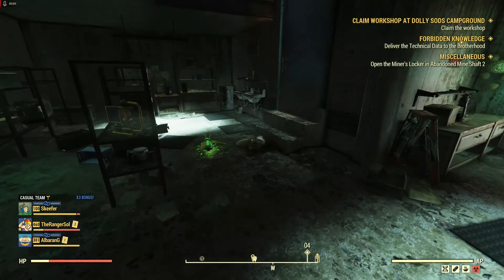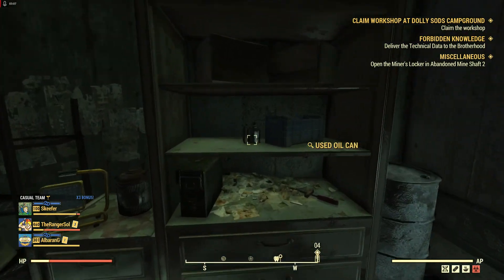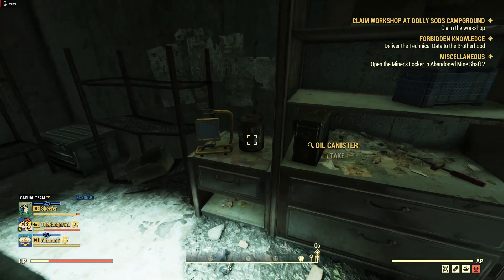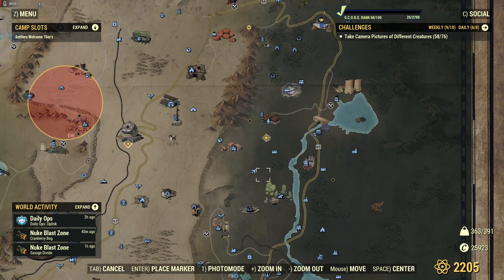The new method is once you get far enough along in the Brotherhood quest line, you'll be able to turn this in to a scribe at Fort Atlas. I'll take you over to where that is and we'll turn it in there.